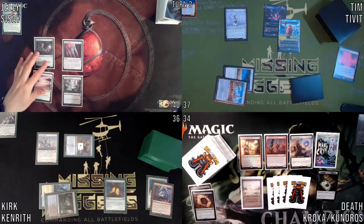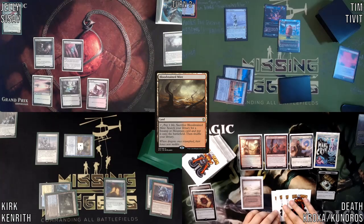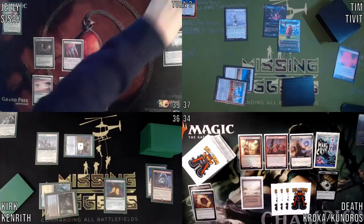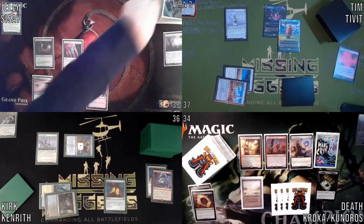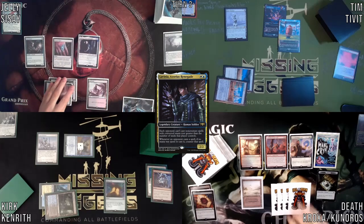I'll untap, draw. I'll play a Blended Land, grab that now — let's get Badlands. Why don't they have a Goodlands? They just have Badlands and Scrublands. I'm gonna play a Lavinia, Azorius Renegade.